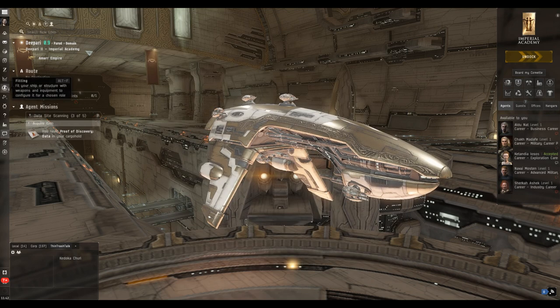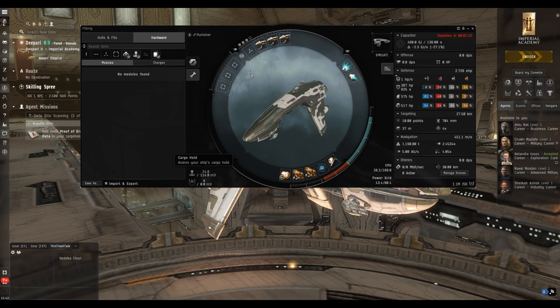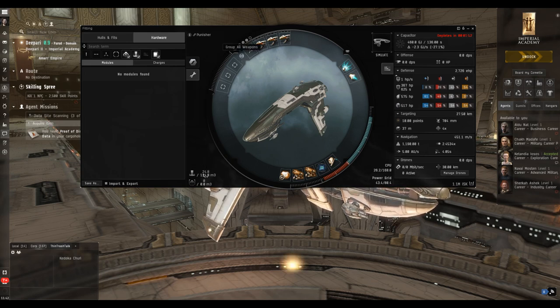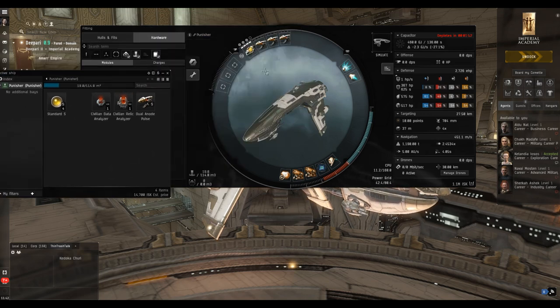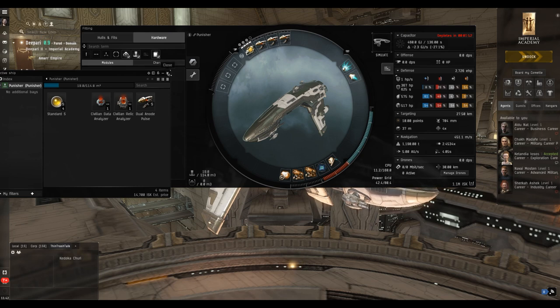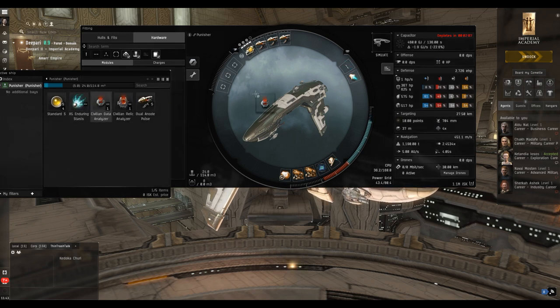We're back in the station — the next mission is to scan down a data site, hack the box, and retrieve the proof of discovery document. We'll stick with the Punisher since there are no rats to kill on relic or data sites in the game, with the exception of some wormhole sites. We're going to take one laser off and put in its place the core probe launcher, loading the eight probes into it like ammo. We'll also take off the web and put on the data analyzer.